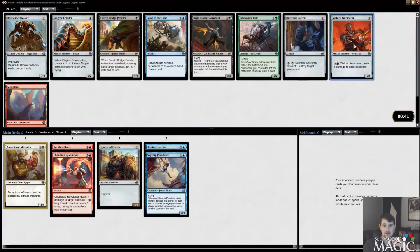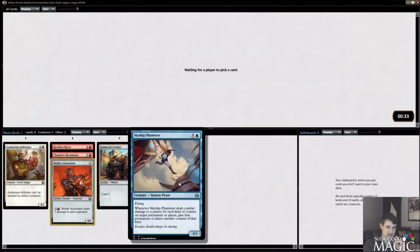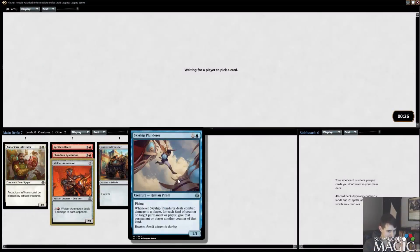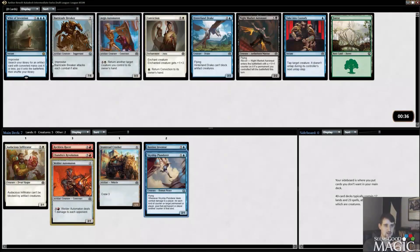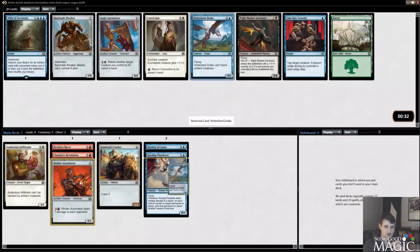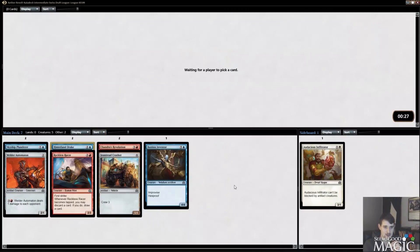We get a Welder Automaton here — very good in the red decks, very good in Boros and blue-red, so I'm just going to grab it. I'm kind of happy I took the Skyship Plunderer now, because green does not seem to be open in this direction. Even though Skyship Plunderer isn't at its best here, it can still produce energy and things like that. I'm going to take a Hinterland Drake here — I really don't like Weldfast Innovation in this draft format.